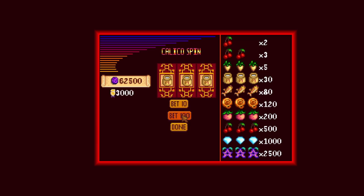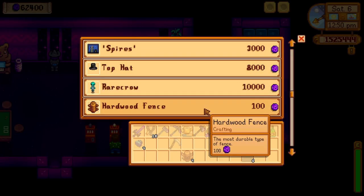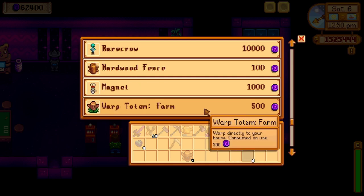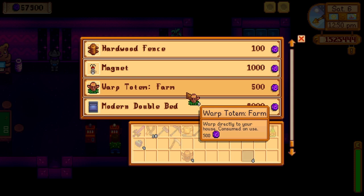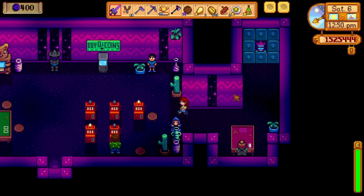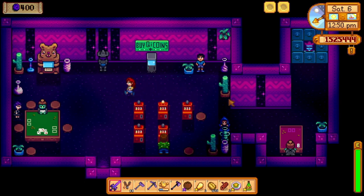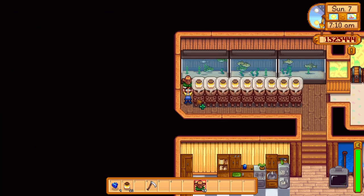Once you're happy with how many casino coins you have, you can trade them in at this guy here. To make money, you can trade them in for farm warp totems. That's right, we're going to deconstruct farm warp totems. They cost 800 casino coins each, so not that cheap. But I never said this method was effective.